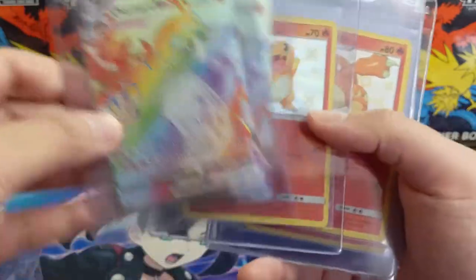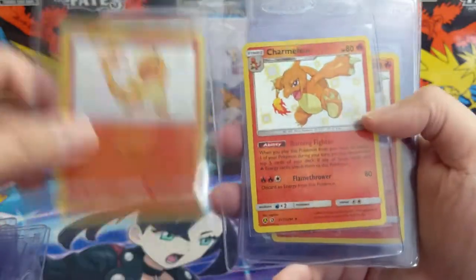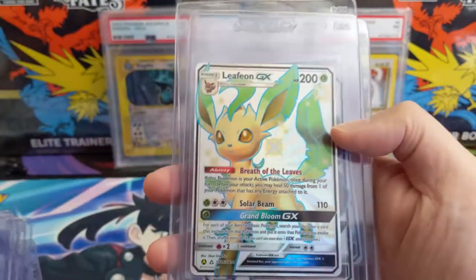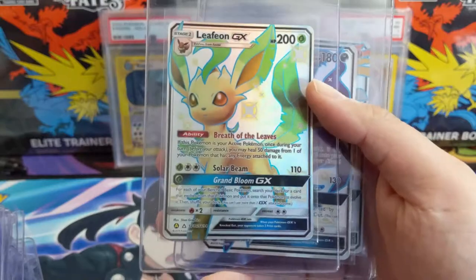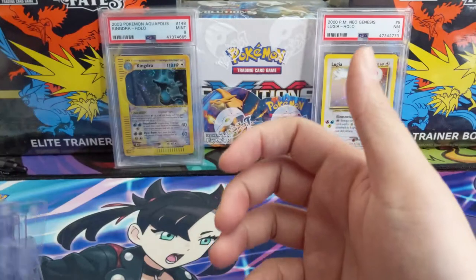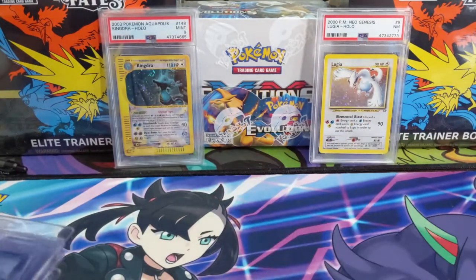Two of each. Some more Charmeleon, Greninja, Leafeon — let's see, maybe Sylveon is the one we're lacking as far as the Eevee evolutions from Hidden Fates. Yeah, so this is all for Tyler.